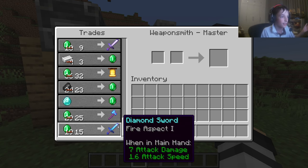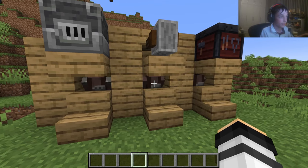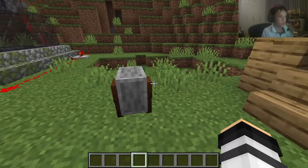The next one is the weaponsmith. He can give you tools — he'll either give you a diamond axe, a diamond sword, and a shovel. There are enchantments on them, and if you don't like them you could use your grindstone and disenchant them.